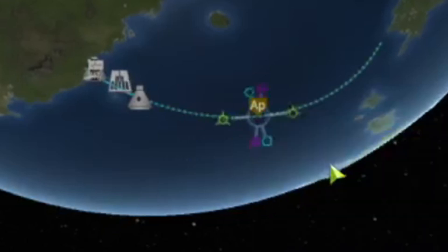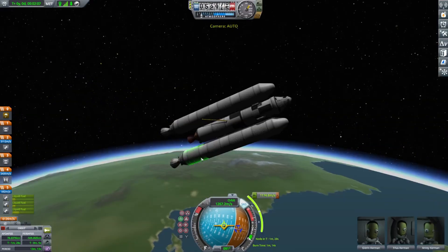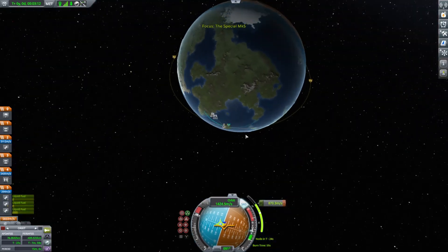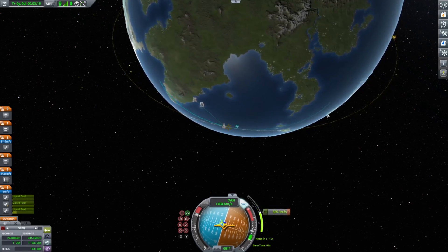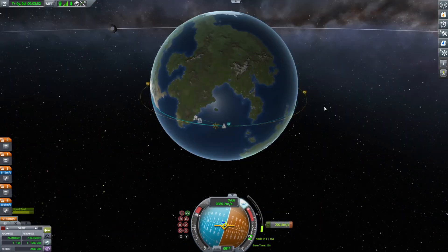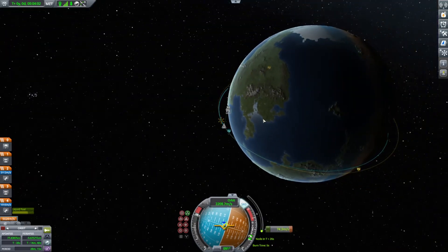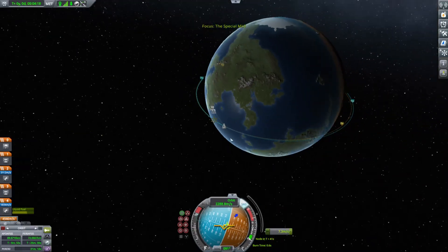Now we need to go to the apoapsis — the top point — add a maneuver and pull it until we get into a circular orbit. It says it's a burn time of one minute four, so we're going to start burning at 32. We still have our main engines — burning alongside our speed with Earth will prolong our orbit and should eventually bring us into a circular orbit. I've never actually gotten to the moon in this game before, but I think we have a chance here — this is going great.